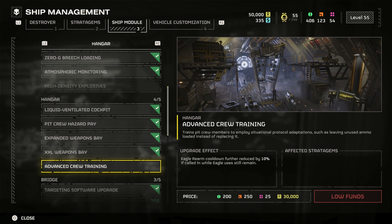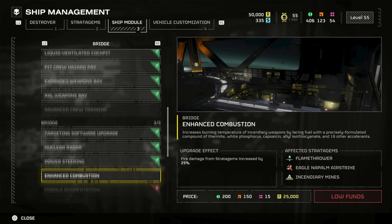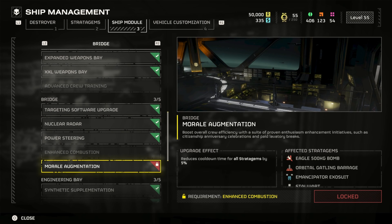High Density Explosives is great — Kent loves using that 380. Then we've got Advanced Crew Training: eagle rearm cooldown further reduced by 10 percent if called while eagle uses still remain. So if you've used up all of your 500 KGs and you still have airstrikes or whatnot, the cooldown is reduced by 10 percent, which is nice.